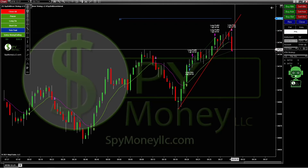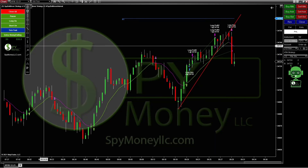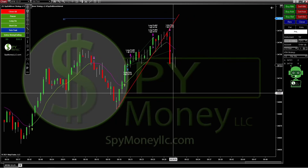We had a triple top right there, now it's pulling back — there we go. So we took four profits and we're up $30.50. Again, not a whole lot, but it's profit.